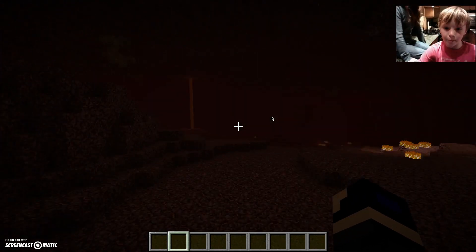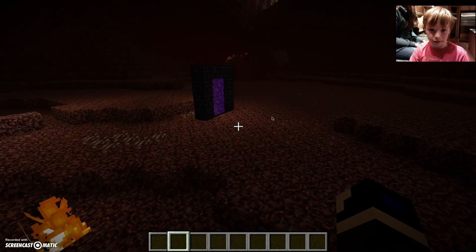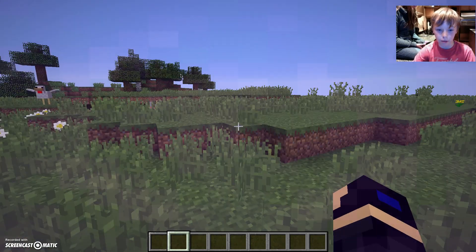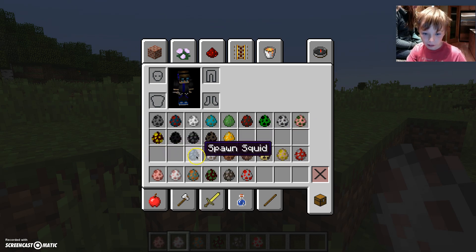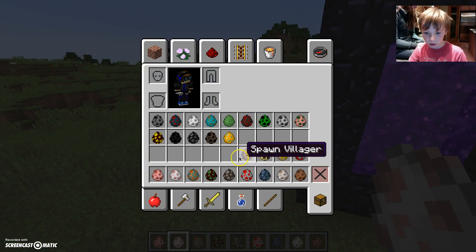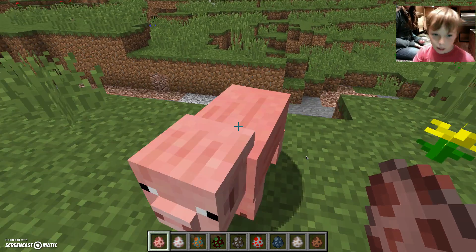There's fire everywhere, and Minecraft also has a lot of real things and some fake things. Let's go back because we don't want to stay in this place — it gives me the creeps. We're back in the overworld. Next we have the pig, the sheep, the guardian, the witch, the cow, the chicken which you've already seen, the squid, the wolf, the rabbit, the villager, the horse, and the mushroom cow.